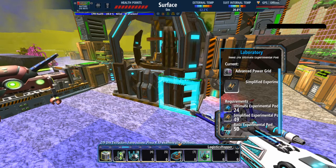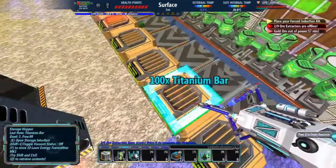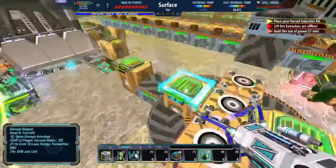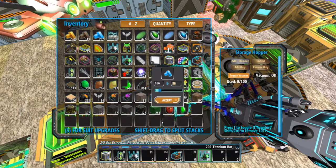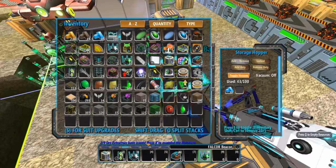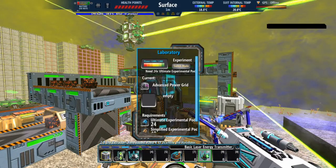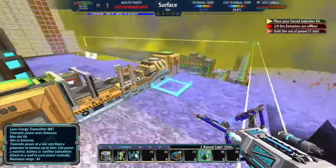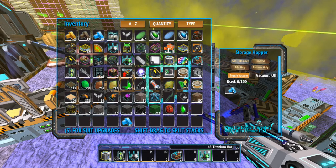Let me do the math: 24 times 6 is 144. So one batch is 144 plates, then 144, and then 24 times 2 is 48 — I have 58, so 48 there we go.